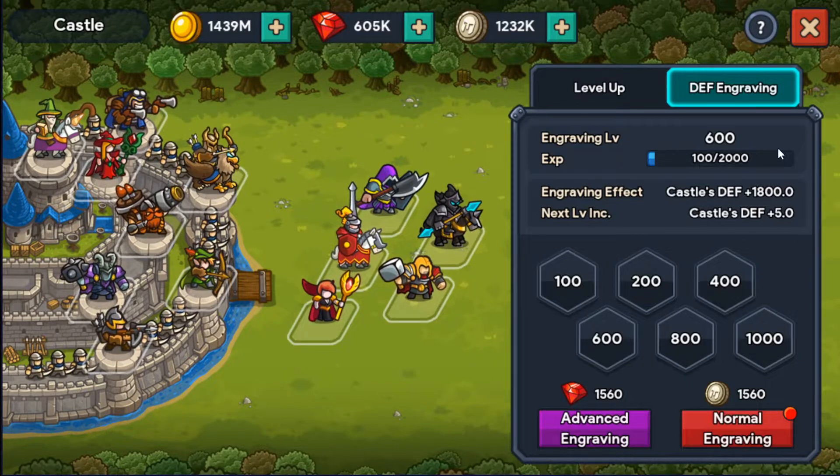We've reached level 600 and I will stop there until I get more ancient coins to progress to max — I think 700 is the max. We gained around 650 additional castle defense. As I've said before, I'm not sure how that translates into actual defense, and the consensus seems like it may not make a huge difference, but as I always say, every little bit helps, so even if this isn't doing much, it is doing something.